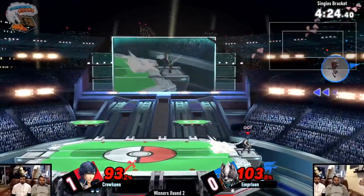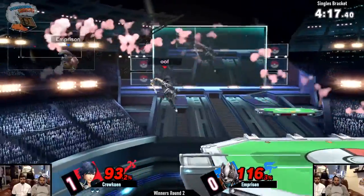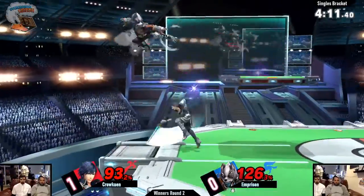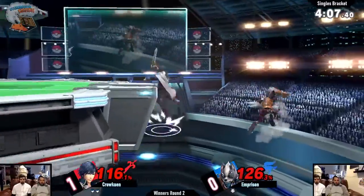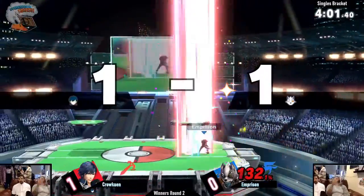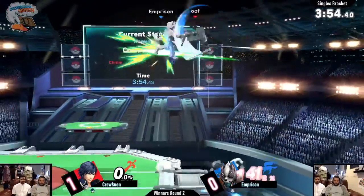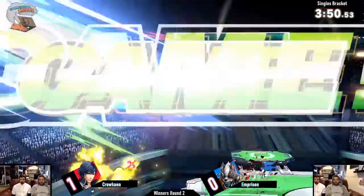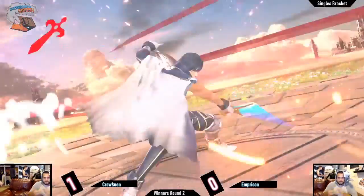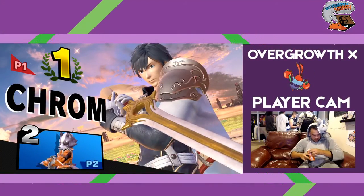If he just waits a tiny bit longer and up-Bs, he can snap ledge every time and Kroken can't really do too much - he has to wait for Wolf to get up for the real attack. This matchup is kind of whoever just gets in - the neutral is pretty solid, whoever plays it better. That was a great read! Great up smash match. Same thing I've been telling him so many times. Oh wow - he came right at him, that was almost instantaneous. I've been telling him: you don't smash that out of shields - you're really good on Wolf.